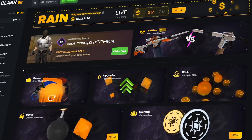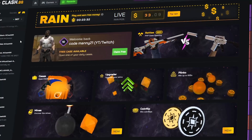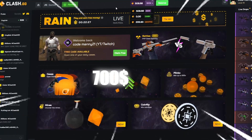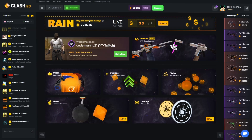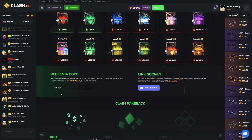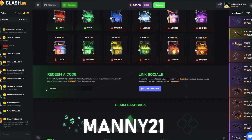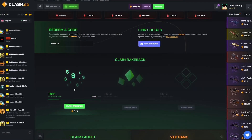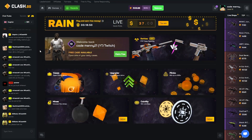Welcome back to another video. Today we're on a new site called clash.gg — you can find the website at the top left. It's a new case opening site that just came out for CS:GO and we've got about 700 in the balance. Before we get into today's video, if you want to check out clash.gg and you're over the age of 18, hit the little rewards at the top, scroll down, and when you see 'redeem a code' type in manny21. Click the link in the pinned comment or description to get access to the rakeback system where you get money back every time you bet.